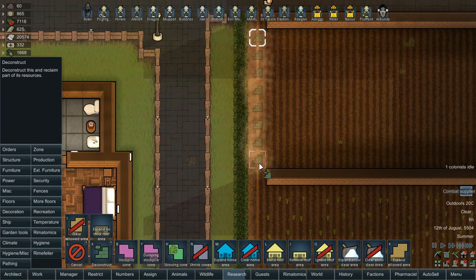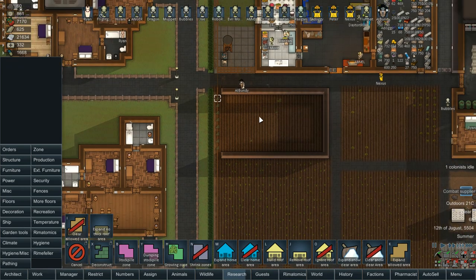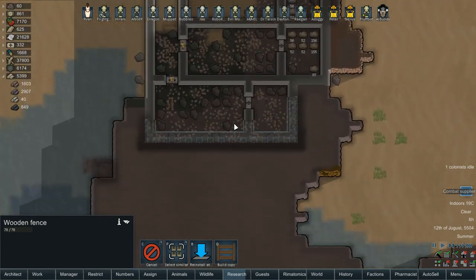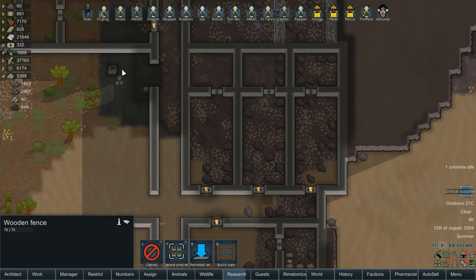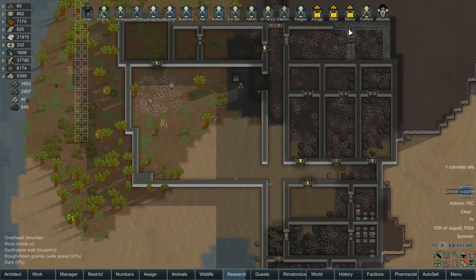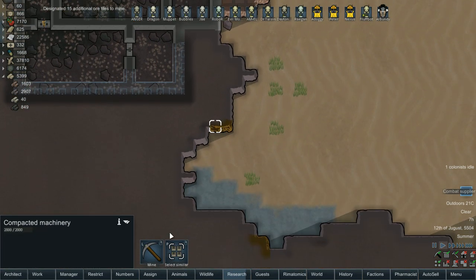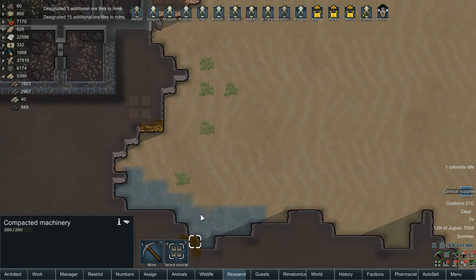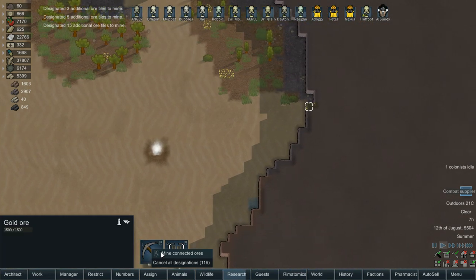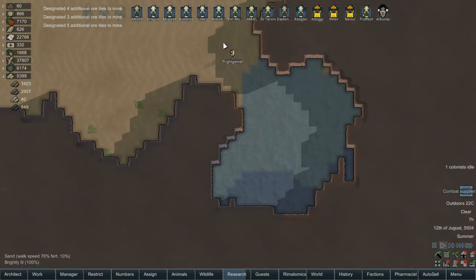We can deconstruct that section of fence. We've got a lot of chunks to move out of here, and there's also some bits that still need to be mined. We'll set chunks to haul but not urgently — not every bot doing it quickly. We'll grab the components and the gold over here; salt we'll leave, we've got lots of it.